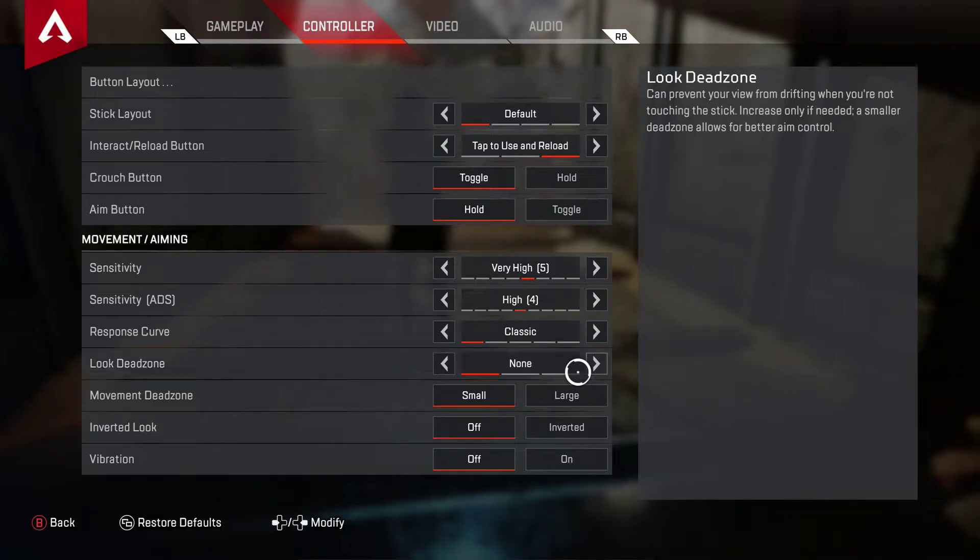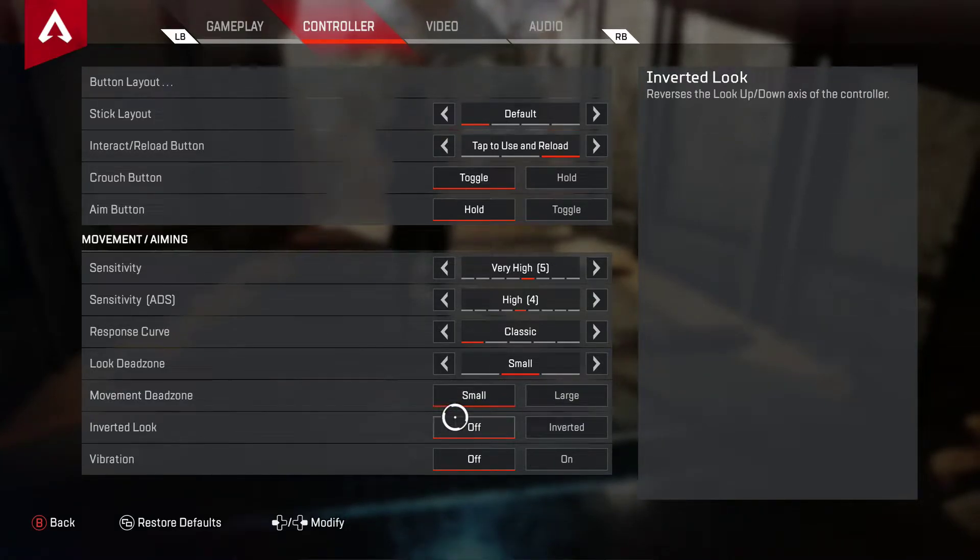Set it back to small — it's literally negligible, just big enough that you don't have any drift. Moving dead zone small as well so you can strafe faster, because strafing is important. Inverted look off. Vibration off, because it will improve your accuracy. It'll feel very weird at first but once you're used to it you will be more accurate.